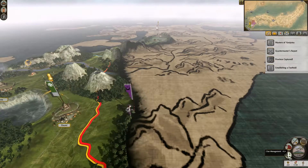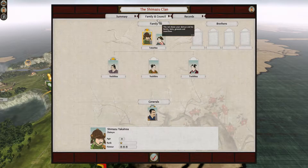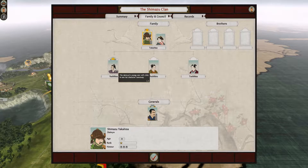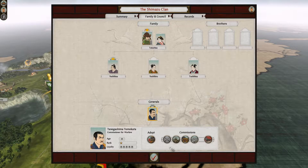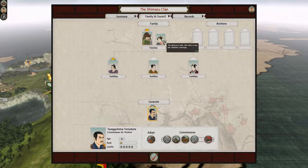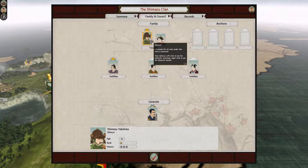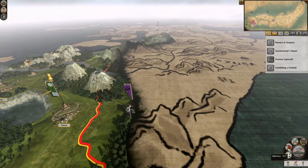I don't have any shinobi or geisha — or is that in the expansion? Anyway, let's check the family. We've got a 12-year-old son who's a general, pretty loyal. He's my commissioner for warfare — that's good. I have a wife. No new factions. Maybe I can leave behind these two units that got a bit beat up and use the new ones.